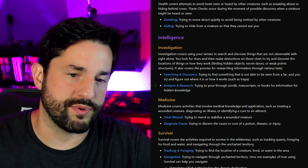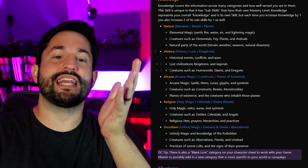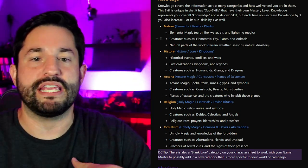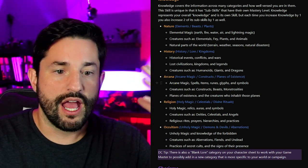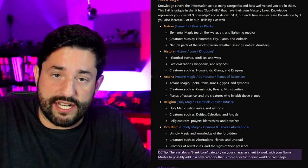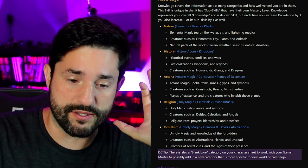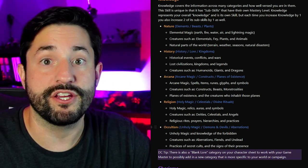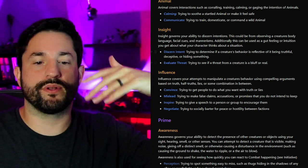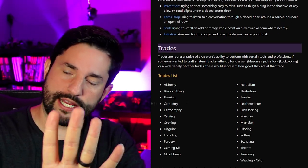Stealth is stealth. Then we have Investigation, Medicine, Survival, and Knowledge. Knowledge really breaks down: Nature covers elements, beasts, and plants; History covers the history of the world, lore, kingdoms, factions; Arcana covers magic constructs and the planes of existence; Religion covers holy magic and celestials; Occultism covers unholy magic, demons, devils, aberrations, and dark rituals. Then Charisma has Animal, Insight, and Influence. Awareness rounds out the whole picture. And then there are trade skills we'll get into next time.